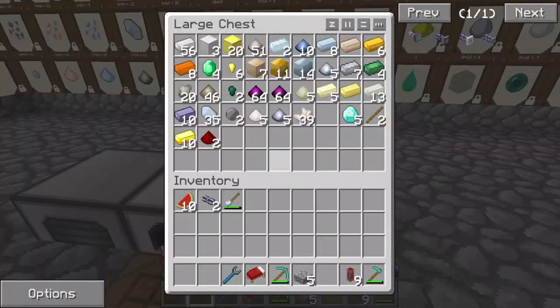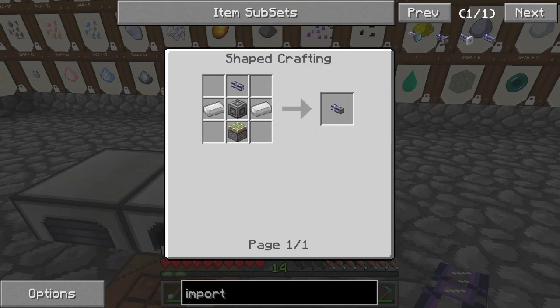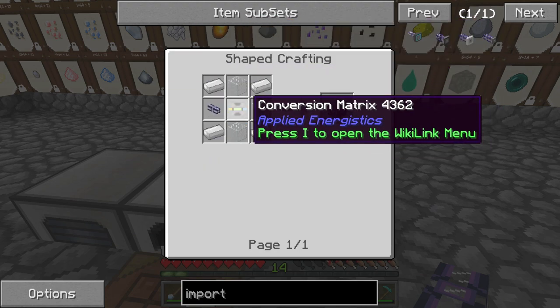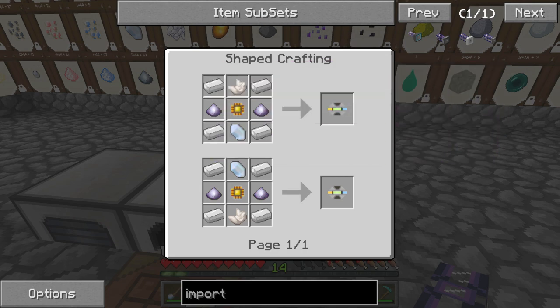The IME interface — we've built one of these before. It's going to require our last IME cable and a conversion matrix. Let's go through and get everything we need. We need 11 pieces of iron.